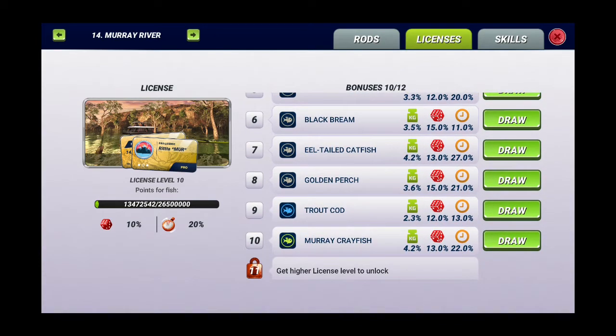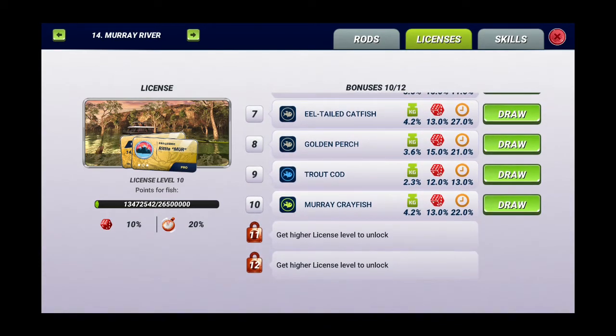Now we see the tenth position is Moray Crayfish with weight 4 and 2. The chance to catch this fish with lure is 13 percent. And the third bonus is the time to catch — it will be 22 percent faster. So it's a very nice license.